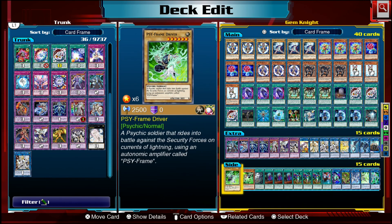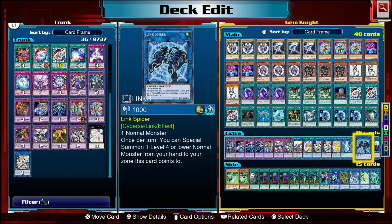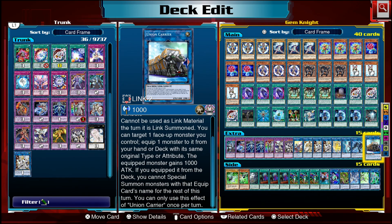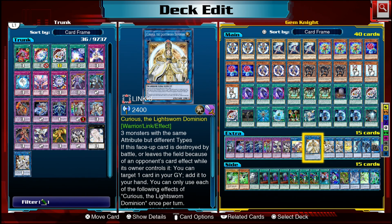Because Lazuli can add back any normal monster from the graveyard, Driver isn't too bad in this deck since Driver is a normal monster. You can make Gamma and Driver earlier to negate effects like Ash Blossom, then send Driver back to the graveyard and retrieve it through Lazuli later. Link Spider is a great extender: it turns one of your tokens into an effect monster and special summons a normal monster from your hand. Union Carrier and Curious are used to get Block Dragon out — Union Carrier equips Block Dragon to a Rock monster, triggering its search effect when it leaves the field.